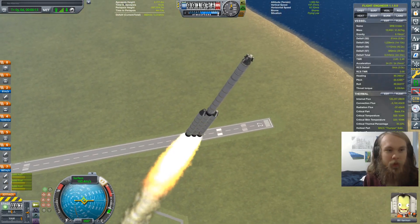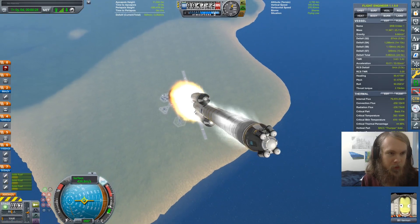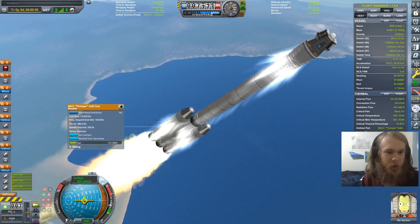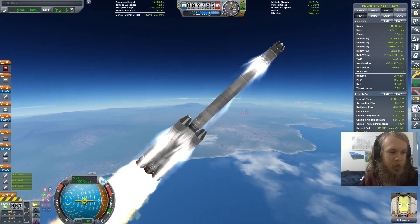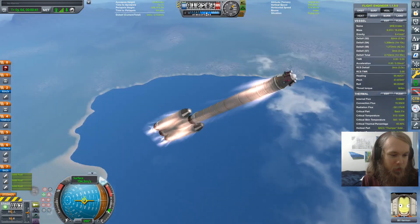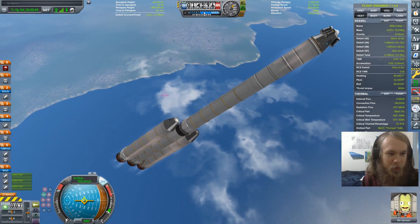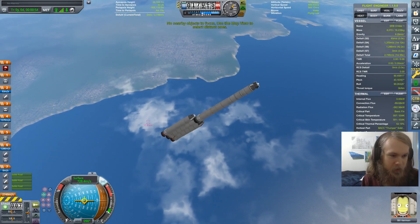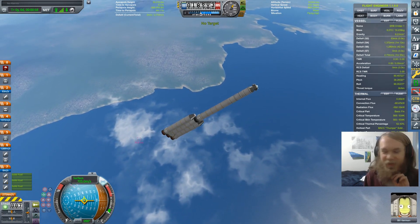We have a much better gravity turn this time around. I think I'm actually going to hold here for a while, because I don't know if this part is aerodynamically stable without the fins at the back. Wait, what's that? SRB orbiter ship? I think that's the stage we dropped. Unless... I have no idea what that is. Is that just the lower stage from the second flight that didn't happen that just kind of stayed there?